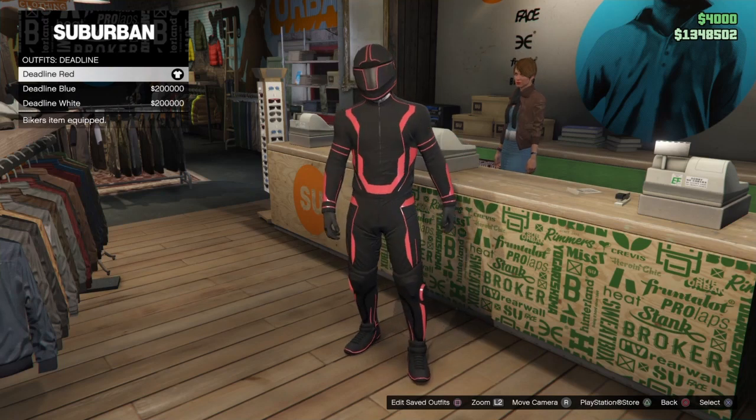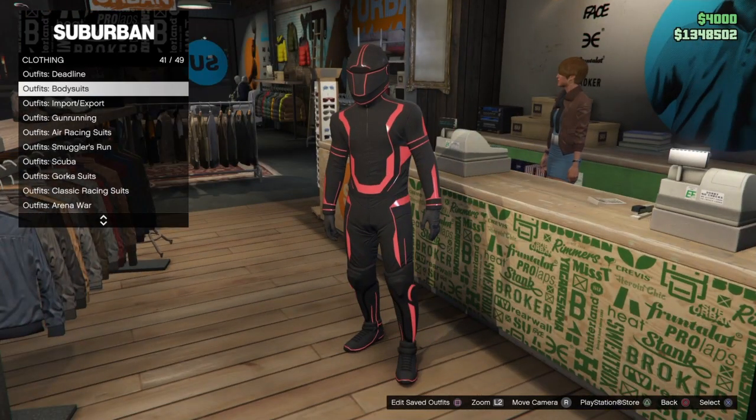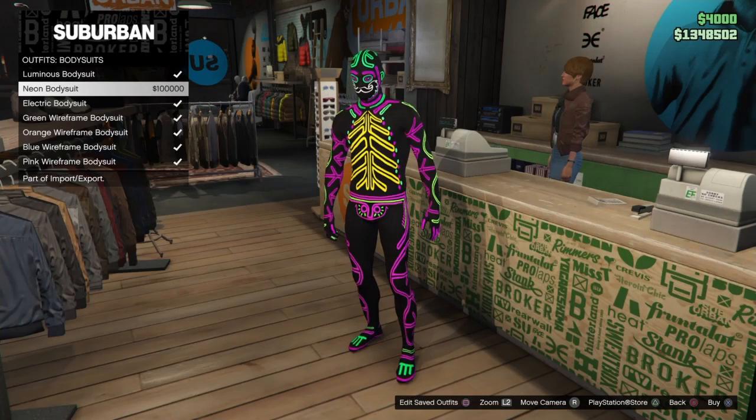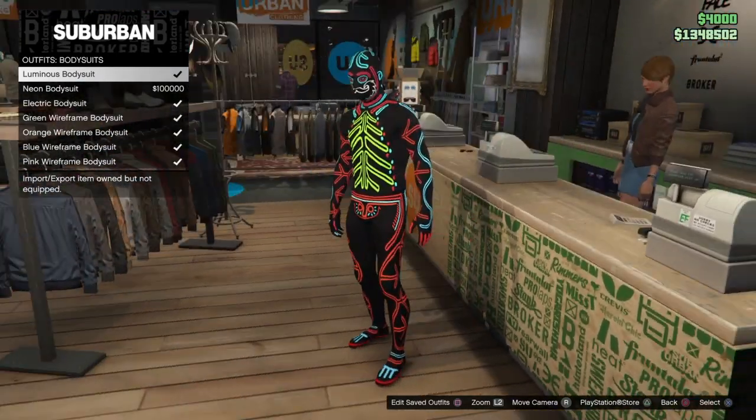Now save that, then make your way to the outfit section again, go to Bodysuits, and pick any of these three bodysuits that you see right here. I'm going to pick one I already bought.